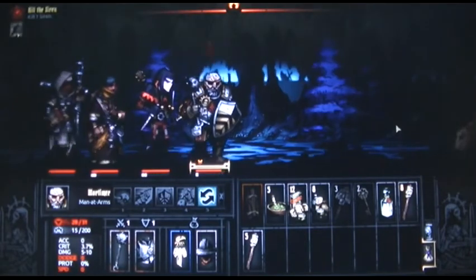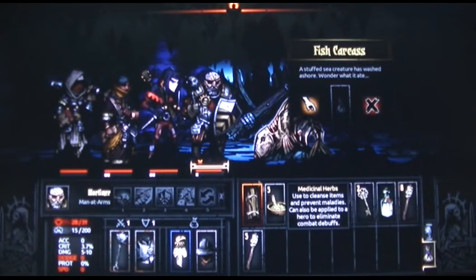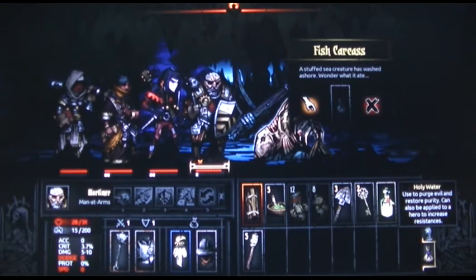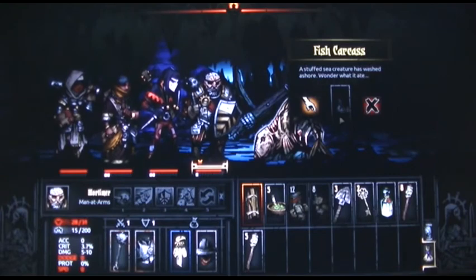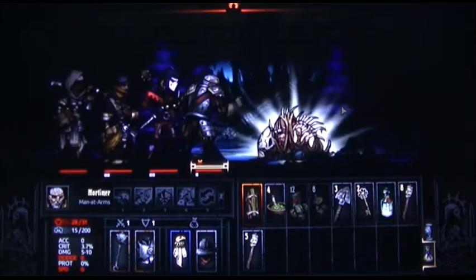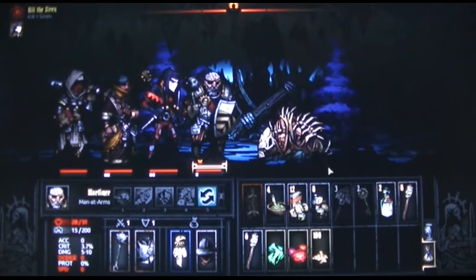Shit — watch your step. Let's get some food. Minus 30?! Oh fuck, minus 30 dodge?! Should I purify myself? It can be applied to eliminate combat debuffs — thank god. A stuffed sea creature has washed ashore, wonder what it ate. Let's go get some food. Oh, glittering gold, trinkets and baubles paid for in blub.